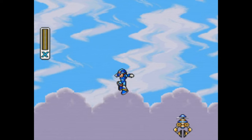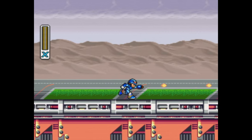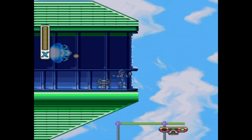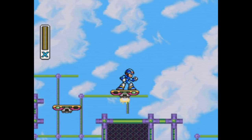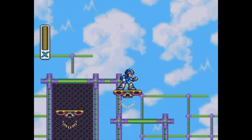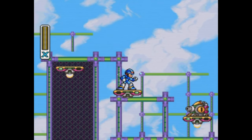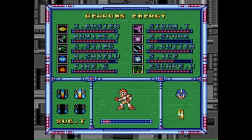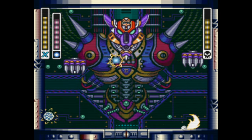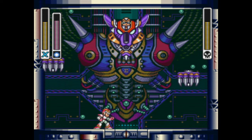X can also receive long-term upgrades hidden throughout the various stages. There's permanent health ups in the form of heart tanks, but also new sub-tanks, which are basically refillable energy tanks — and this is such a cool idea. In the classic games, it was always frustrating to see an enemy drop energy refills when you're already at full health, but now any energy you pick up while topped off will be deposited into your empty sub-tanks. Each sub-tank only needs to be found once, since using one merely empties it instead of removing it from your inventory entirely, making you less hesitant to use them even in non-emergency situations.